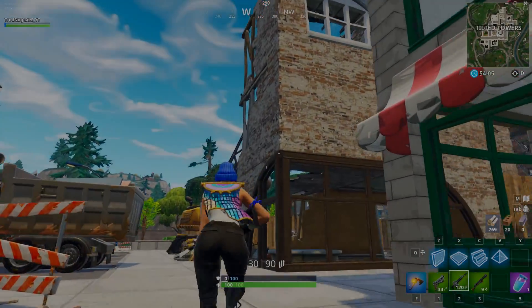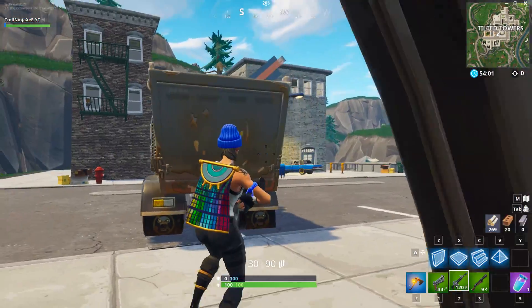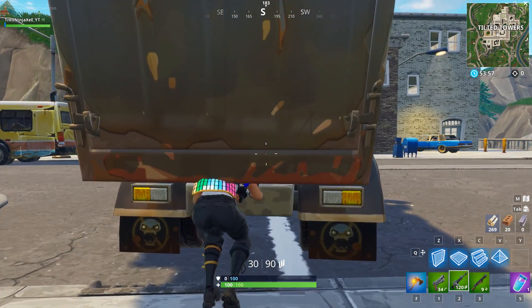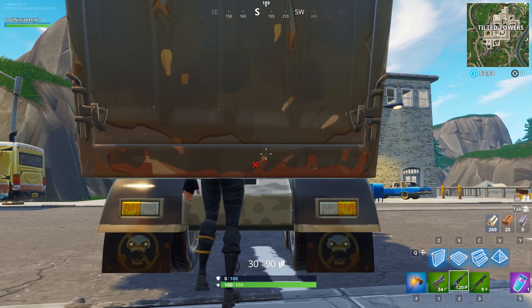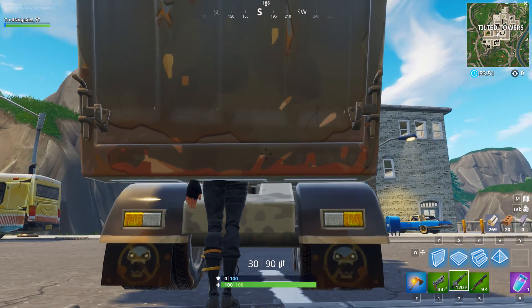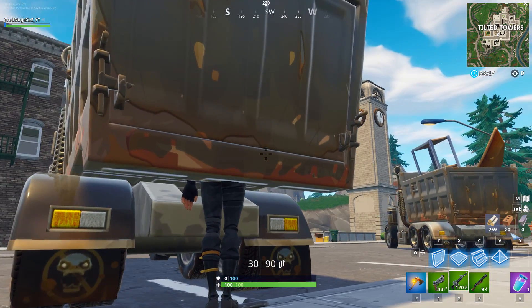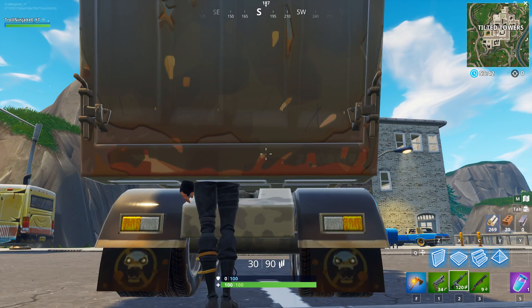The third glitch is really amazing, simple, and it's on Tilted Towers — there are so many places for it. You can get under a truck: crouch, then stand, then do the Regal Wave or T-pose emote. Those are the two emotes that work with this glitch. Once you do it, you'll be under the truck.